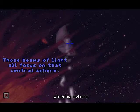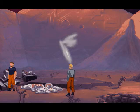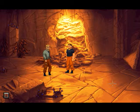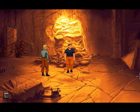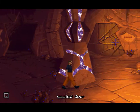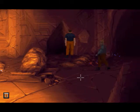Can also look at the sky once more. Those beams of light all focus on that central sphere. Let's get back down. I think it goes to the left — sealed door, open door, column, sealed door, sealed tram. We've got to go the other way.